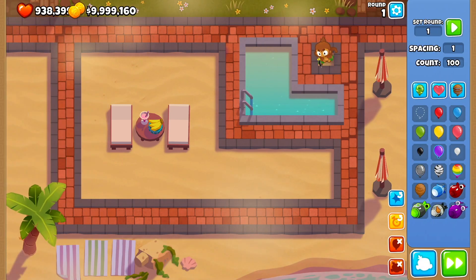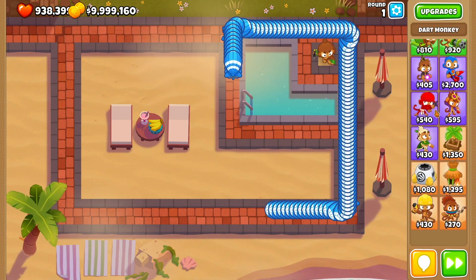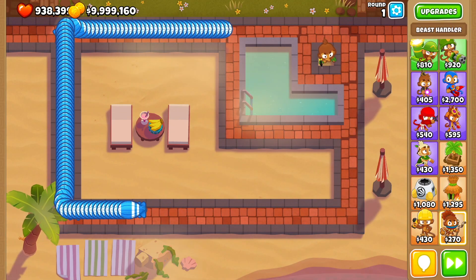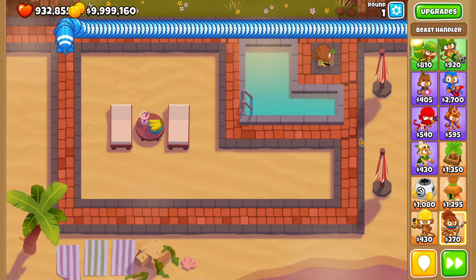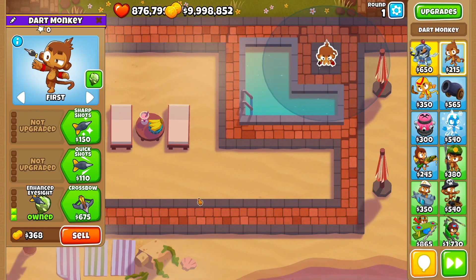Let's try the dart monkey with just the long-range darts. This will also give you a good layout as to every single tower, what upgrades to get and what upgrades not to get — because you know, looking at you there Beast Handler, you're freaking useless. Getting the long-range darts upgrade made him do four more damage. Now let's see how much more we do with enhanced eyesight — still 94. That is a useless upgrade. Well, it can see camo, so it has that going for it.